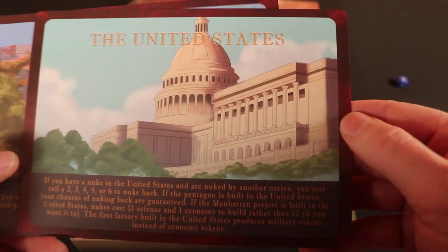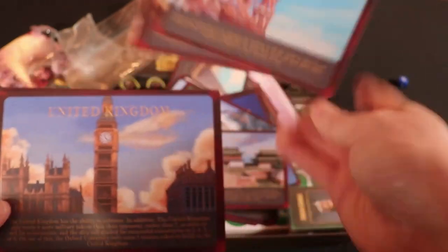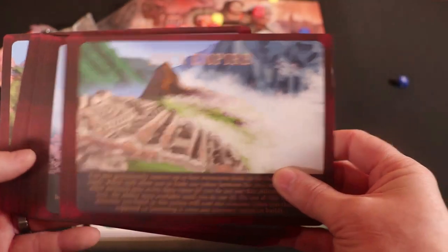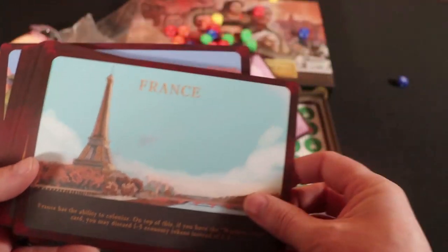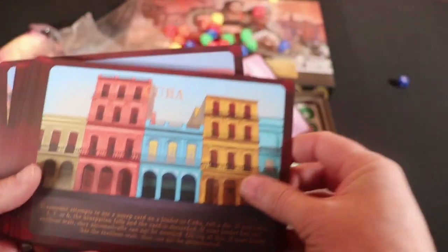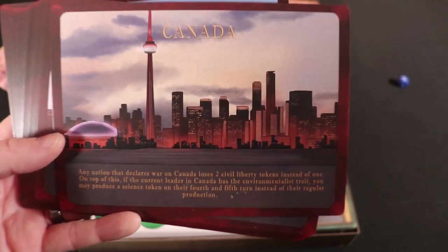The nations all have variable player powers that give you certain bonuses. It's best if you can get the leader that matches up with each nation, but you don't absolutely need to. Throughout the game, you'll be gathering all of these different tokens to try to expand your empire and either out-compete your opponents or destroy them utterly.